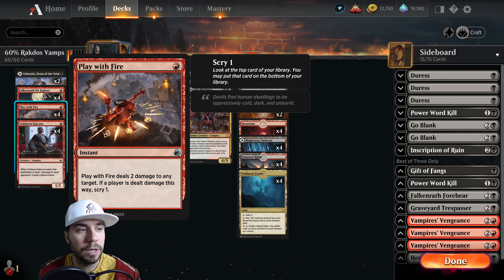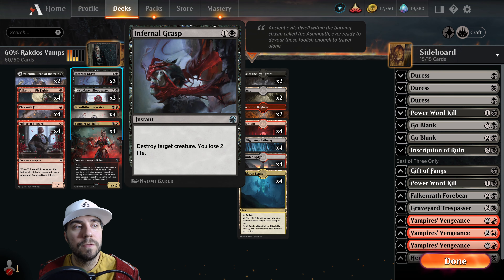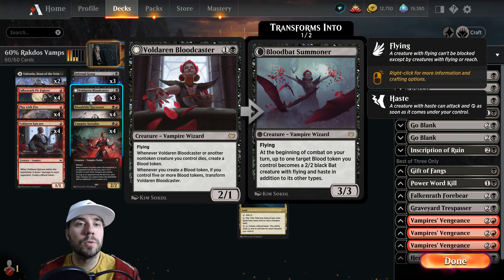We've got a creature dealing one damage to each opponent and creating a blood token when it comes in. Infernal Grasp — which is a recurring theme in Vampires — clears lanes. Voldaren Blood Caster is interesting: it's a two-drop with flying. Whenever this or another non-creature token we control dies, create a blood token. Whenever you create one, if you control five or more, transform the caster. At the beginning of combat on our turn, up to one target blood token becomes a 2/2 bat creature with flying and haste in addition to its other types.